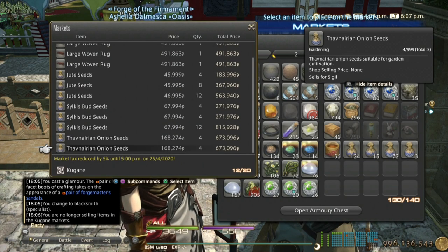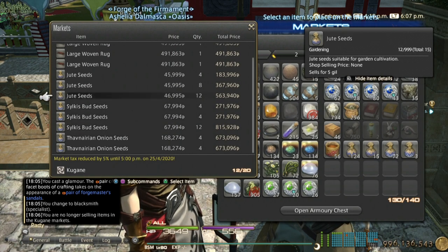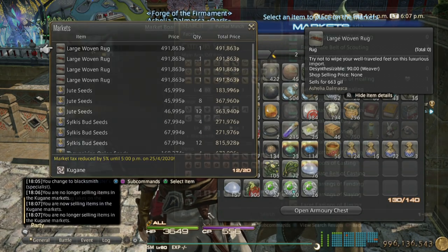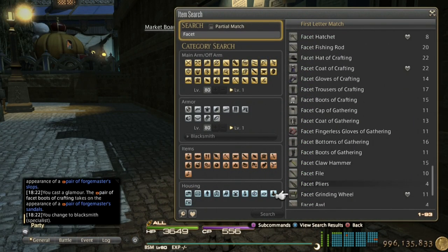So that would be the number five best way for me. I have a gardening guide — it is old but still relevant. If you have a house and are interested in gardening, feel free to check that out. Number four best way to make gil would be the facet crafter and gatherer gear.